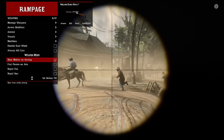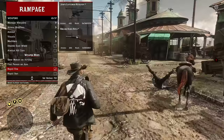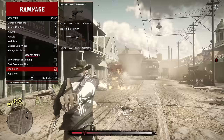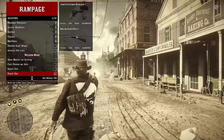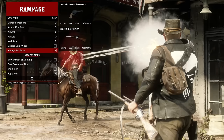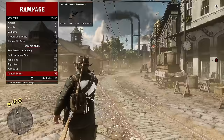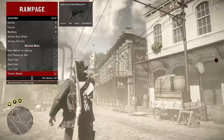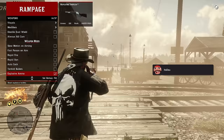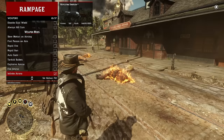Slow motion activates when aiming, applying to scoped weapons. Rapid fire gives you a mini cannon effect. The rapid gun is a full machine gun. Auto cock replaces the quick draw mod. You can shoot fast bullets in triple range. Explosive ammo blows people up, fire ammo sets them on fire. You also have infinite ammo, no reload, and one hit kills — wherever you hit, they automatically die.